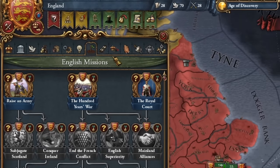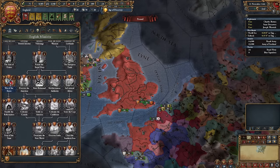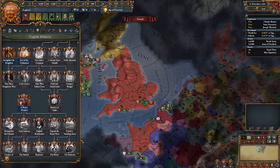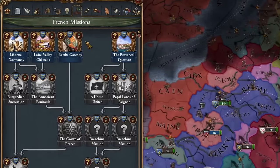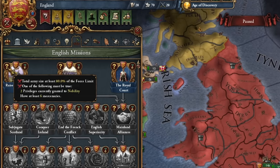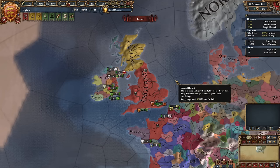Now let's talk about something special: the missions of your country. Mission trees roughly outline the direction your country can take, but only to a certain extent. Most countries have unique mission trees, which can also influence how AI nations interact with you. For example, the French mission tree tends to lead to war with England. A question mark on a mission informs you of the requirements, while a medal indicates the reward. That's the basics covered.